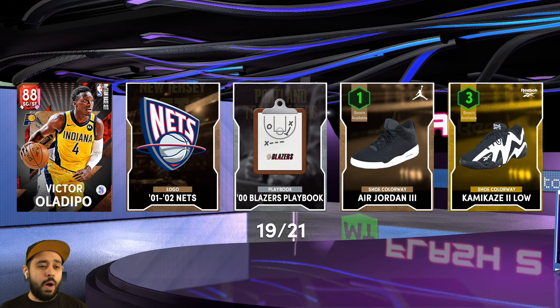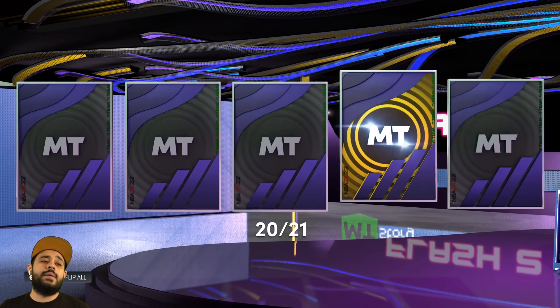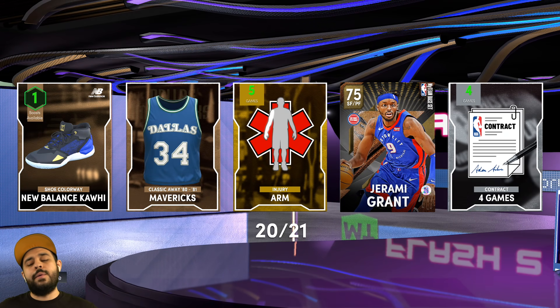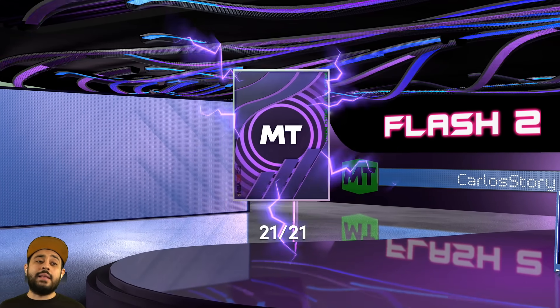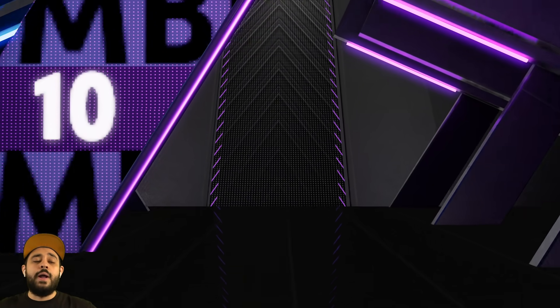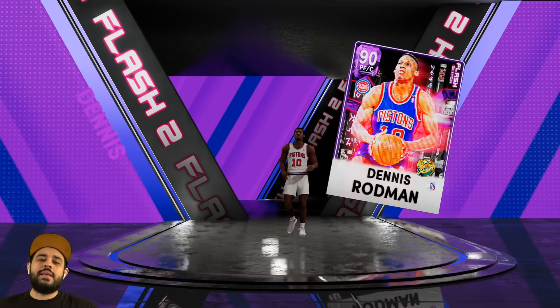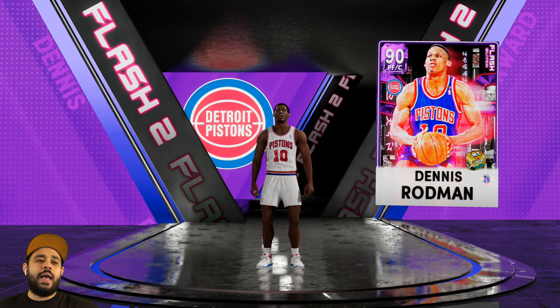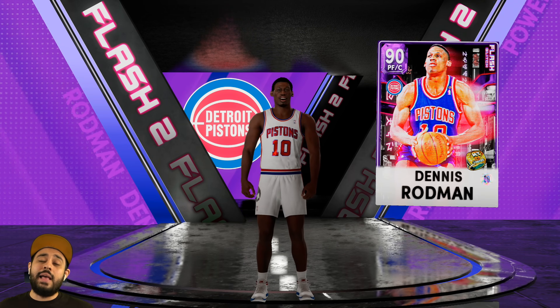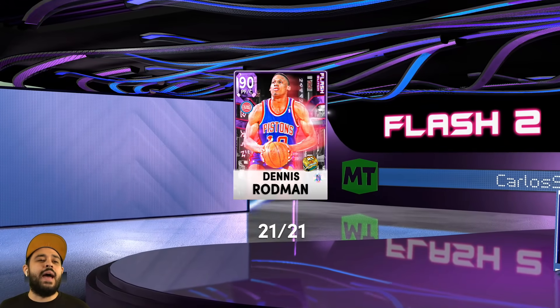Pack 20 - we got a topper, and the topper could be a pink diamond too. It's a guaranteed player from the set - could be a ruby, amethyst, diamond, or pink diamond. I'm gonna say amethyst. As long as it's not a ruby, we're good. It's gonna be an amethyst - I called it! We get Dennis Rodman, a glitch card - power forward number 10, the Worm. We'll definitely take Dennis Rodman.